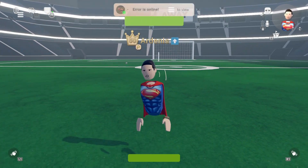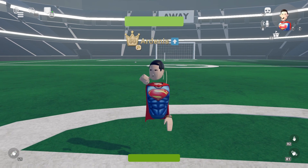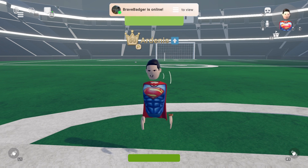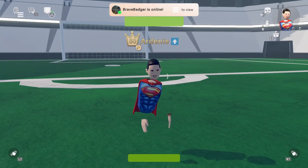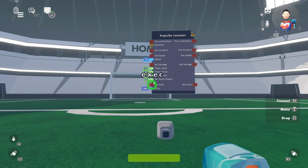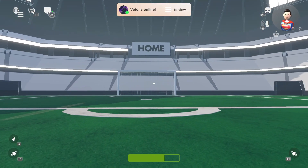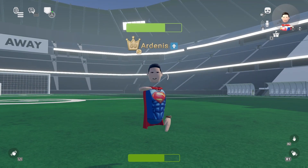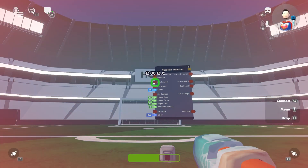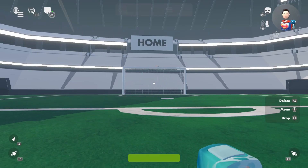Welcome back to another circuit tutorial. Today I'm showing you guys how to make your own health, damage, or PVP system. Before we start, here's a quick example — I tweaked it so you can damage yourself. As you can see my health bar has gone down. Let's just keep spamming until I'm dead — boom, I'm dead.